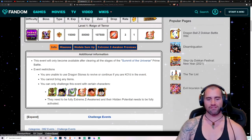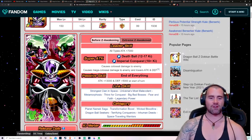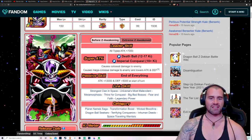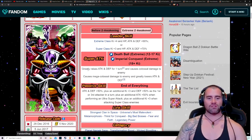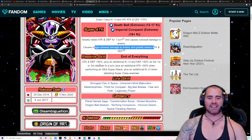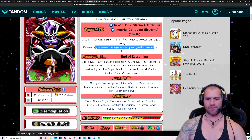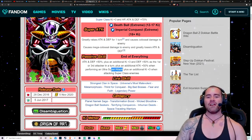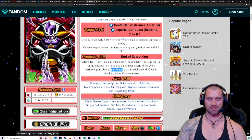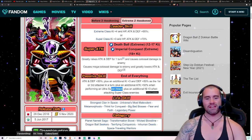I really, really recommend doing this for anybody because you just need to look at what this Freeza has gone to after his EZA — greatly raising Attack and Defense for one turn, causing Colossal Damage, then Mega Colossal Damage, greatly lowering Attack and Defense. Attack and Defense 50%, plus an additional 3Ki, 50% defense as first or third attacker. Plus an additional 50% when performing an Ultra Super Attack — so that's an 18Ki. Plus an additional 3Ki when attacking Super class enemies. Just like Goku giving 3Ki when attacking Extreme class enemies, this guy gives 3Ki when attacking Super class enemies. Just go look at this LR First Form Freeza on some YouTube videos — look at the Attack stats he's getting effortlessly. This unit is without a doubt one of the best free-to-play units in the whole game, hands down.